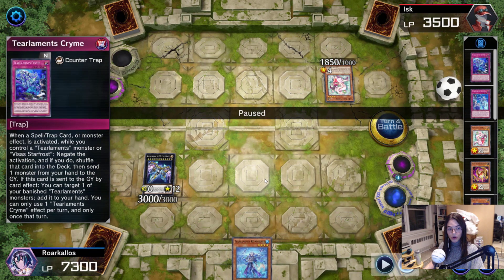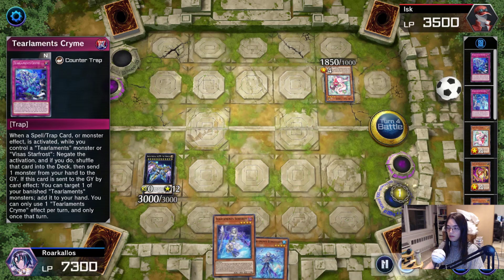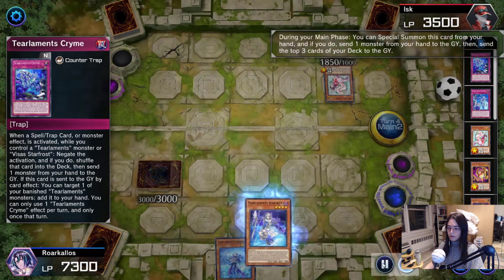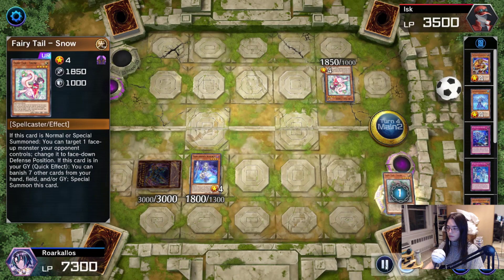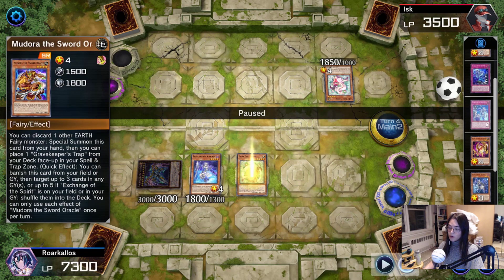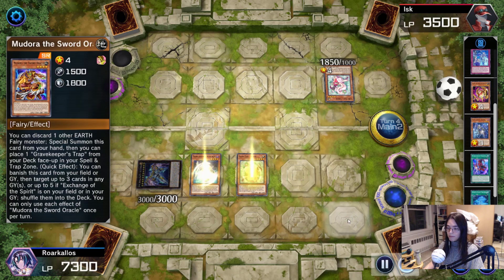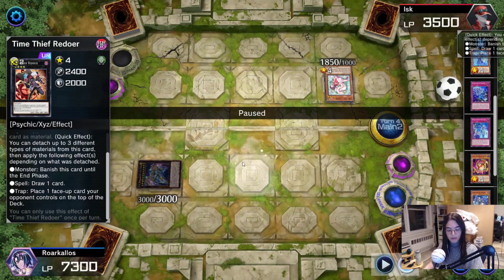Now they have to use all of their Snow activations in battle phase, because if they don't, I can just attack with Zeus, attack with my own Snow, and that's game. So they have the Book of Moon to Zeus. I go Snow, and here I'm able to make Redoer. I have tier names in grave, so Redoer gets me back into engine, and now I'm in control of the game again. From this position, the victory is assured.